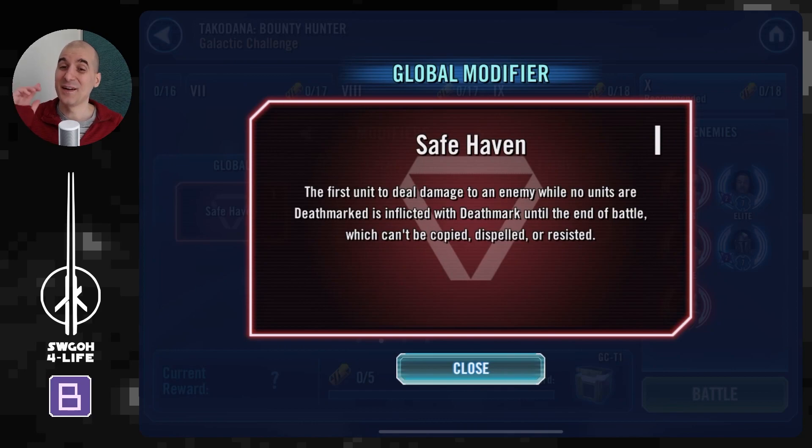Safe Haven is the one where you get inflicted with Death Mark — so whoever goes first and deals damage first will get Death Mark applied on them until they defeat an enemy, and then whoever deals damage next gets Death Mark. Unfortunately, the enemy is very slow, so in most cases you will go first and get Death Mark. It's just something you'll have to work around.